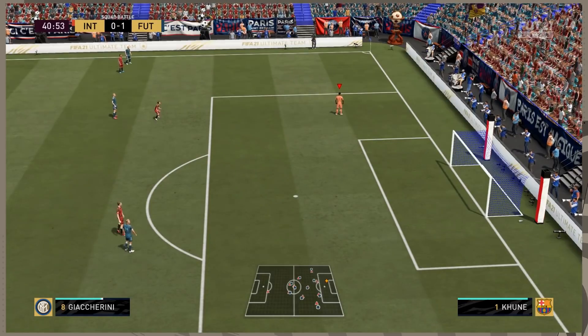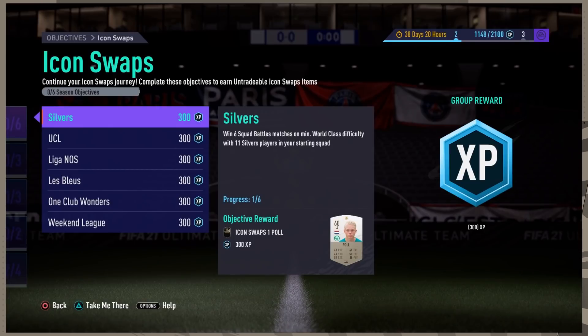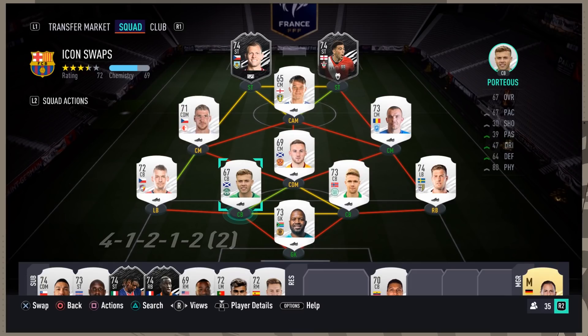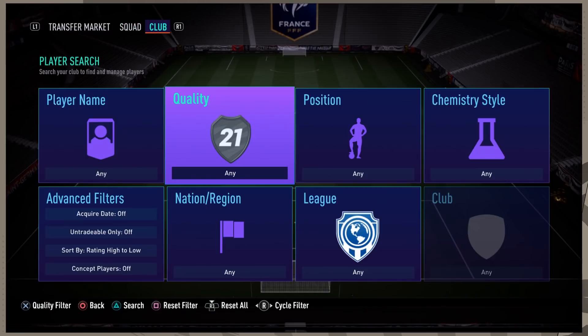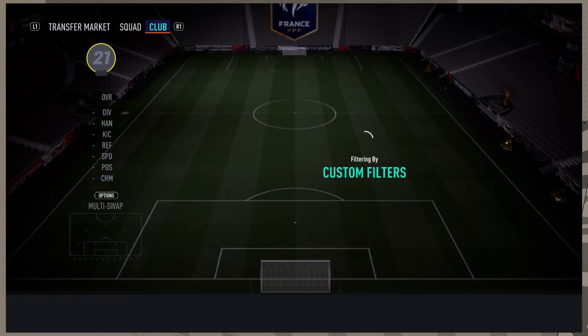This goalkeeper glitch should work and help you out for at least one half of the game. You are also going to be able to combine different objectives together. For example, you can have all 11 silver cards in your team — that covers the silvers objective — and just make sure all 11 silvers are first owner, which means you cover club wonders at the same time. That's two in one, already cutting down the matches you need to play.